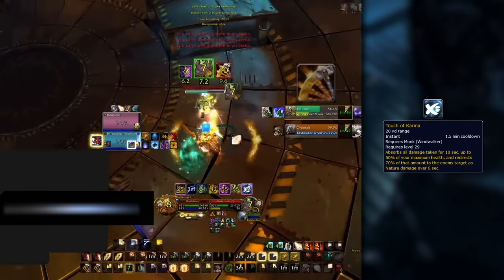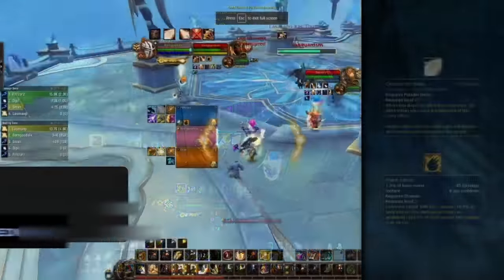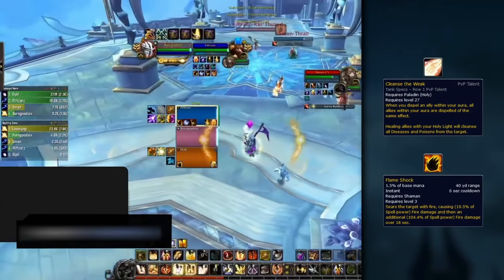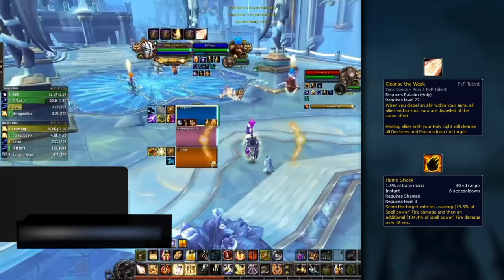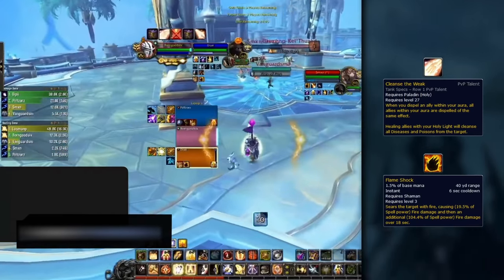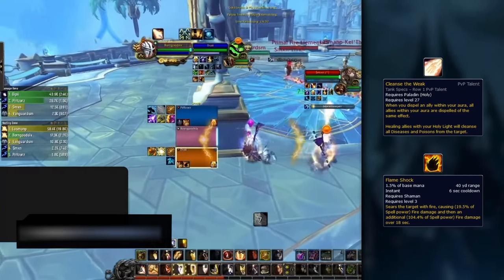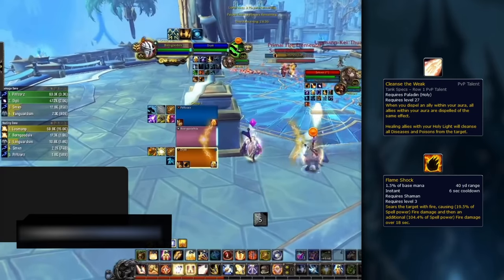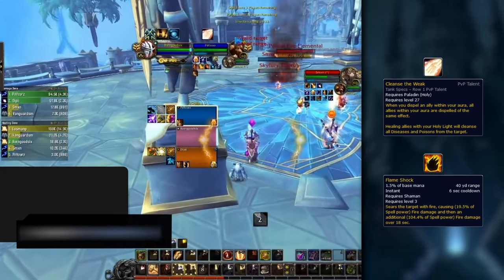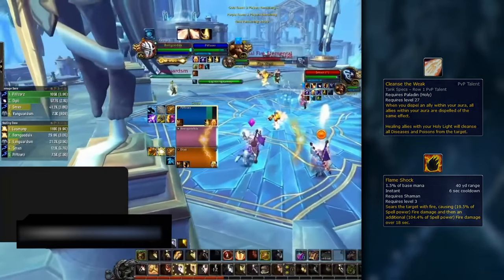However, don't do this whenever the monk is a bit low HP - make sure to only use it when you're sure it'll win you the game. Lastly, there's one more interaction with one of your PvP talents which is especially strong versus Elemental Shamans. The Cleanse the Weak PvP talent dispels all allies within your Aura range from the same effect if you dispel only one of them. What makes this so good versus Shamans is that a decent amount of their damage comes from having Flame Shocks on many targets. Cleanse the Weak makes it extremely easy to constantly dispel these, reducing the enemy Elemental Shaman's damage by a ton.